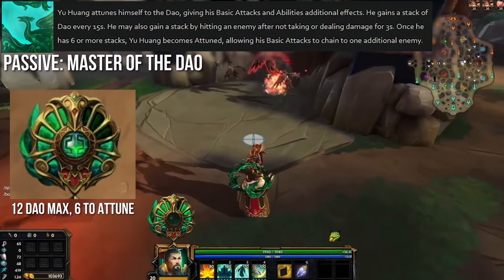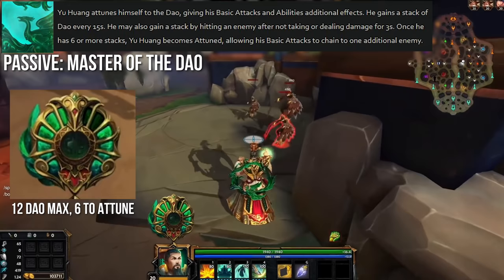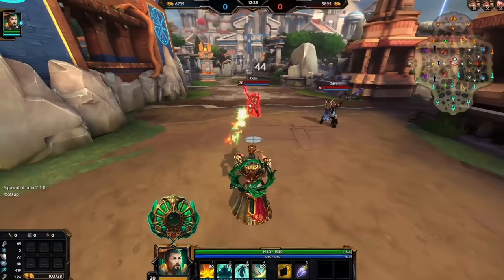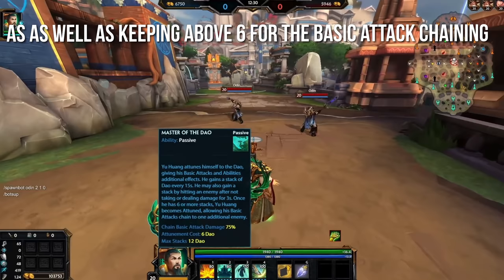The basic attack augment works only if you're at or above 6 Dao — fall below that threshold and it turns off, but it's still a persistent effect so long as you have 6, and it doesn't cost any Dao to use the enhanced basics. So this passive is a lot of words for an effect that's actually fairly simple: get Dao, spend Dao for better abilities, repeat. The real skill test comes in choosing which enhanced abilities are the best value for your 6 Dao.